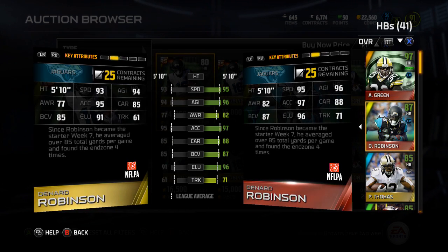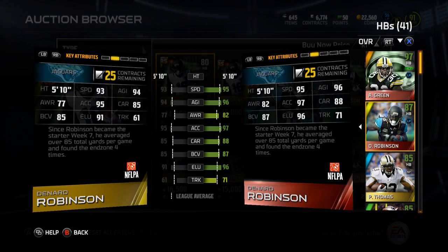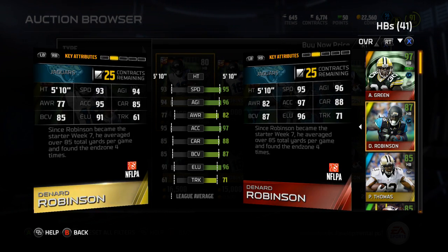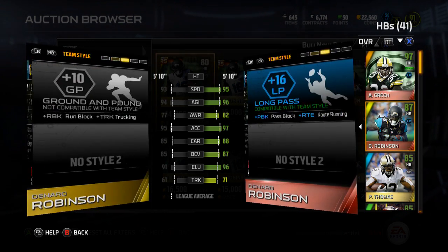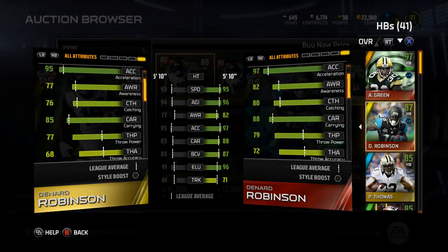He's got 95 speed, 96 agility, 82 awareness, 97 acceleration, 88 carrying, 87 ball carrier vision, 96 elusiveness, and 71 trucking. Catching is an 80 — nice, that's good.